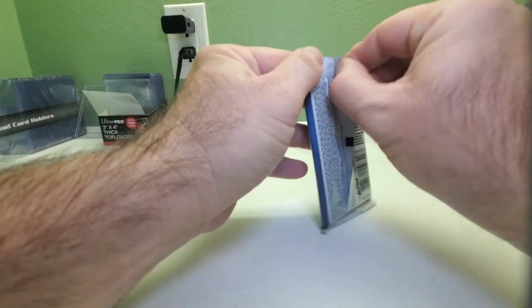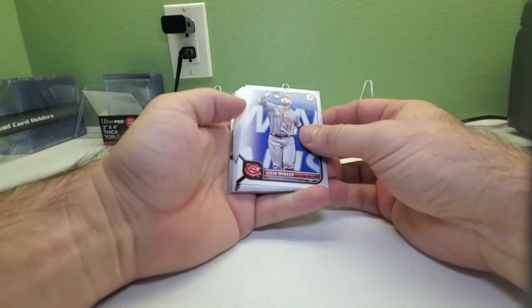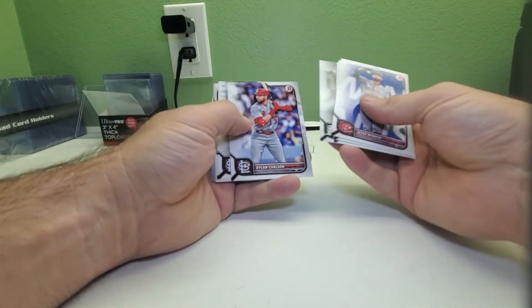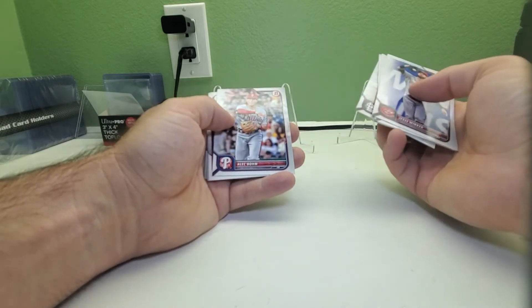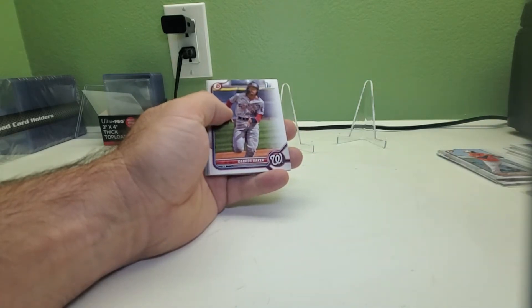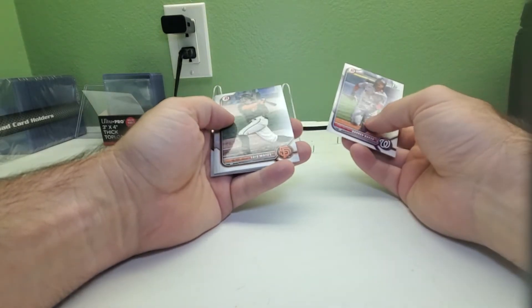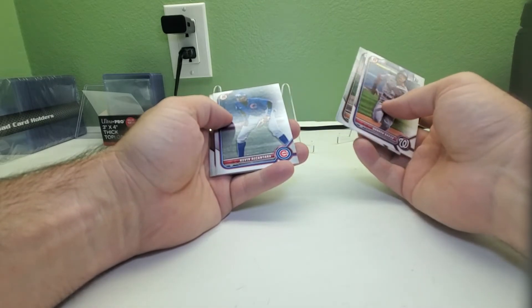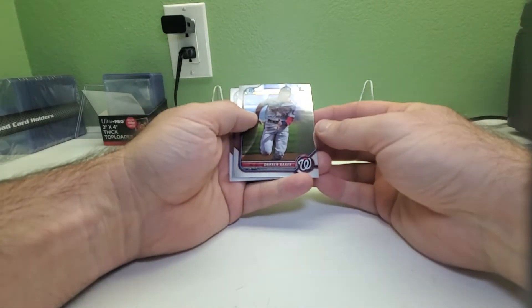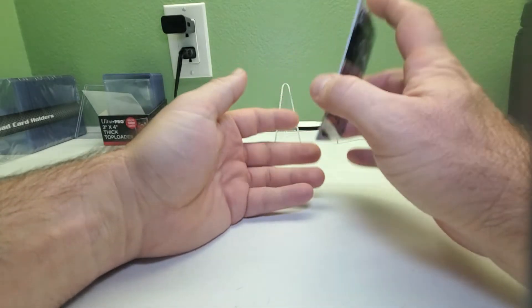Pack number five. We got Jesse Winker, Javier Baez, Nick Madrigal, Matt Chapman, Dylan Carlson, Paul Goldschmidt, and Alec Bohm. I'm thinking the inserts separate them — there must be something good — but there were actually no inserts in this pack whatsoever. We did get a First Bowman of Darren Baker.